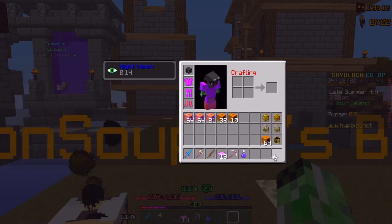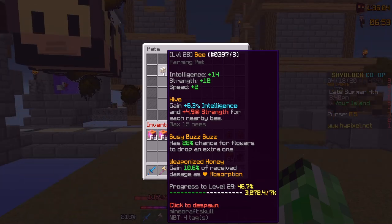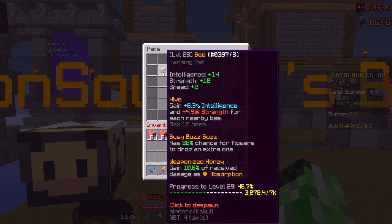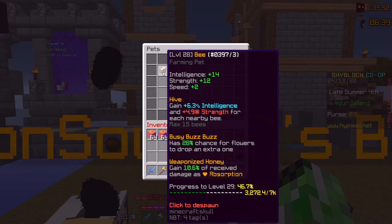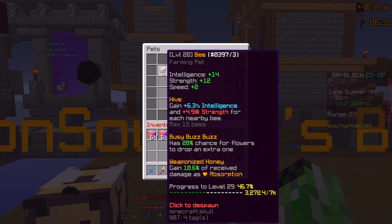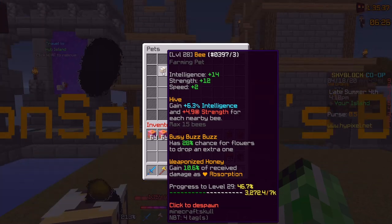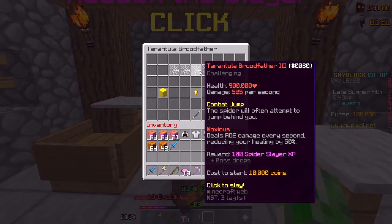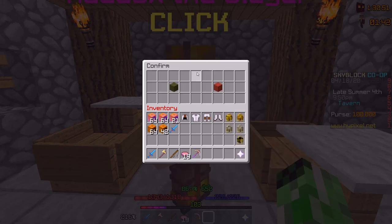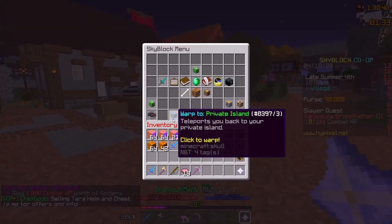I harvested the pumpkin farm once, and those are the stats of my bee pet now. It's obviously not level 100 like I thought, but it's certainly a lot better. The weaponized honey buff is actually really good — you basically receive health from taking damage, which is amazing. If I get it to level 100, I'll get 25% of the damage I received as absorption, so I basically get a quarter of the damage dealt to me as health, which is crazy. Let's do some Spider Slayers. I don't know if I can handle a Broodfather 3, but I think I'm going to try.